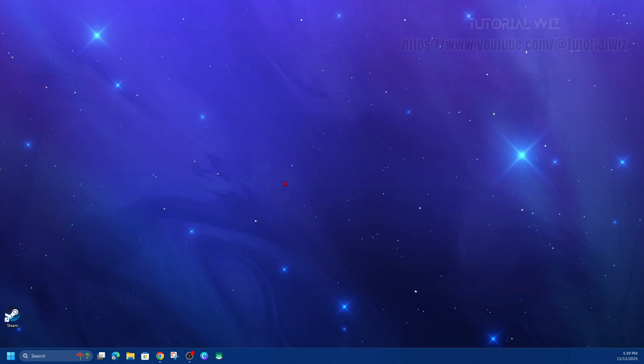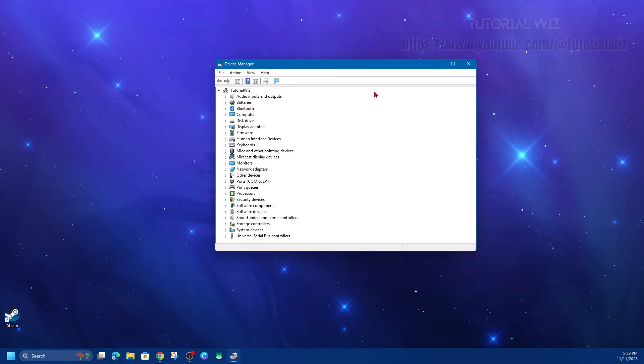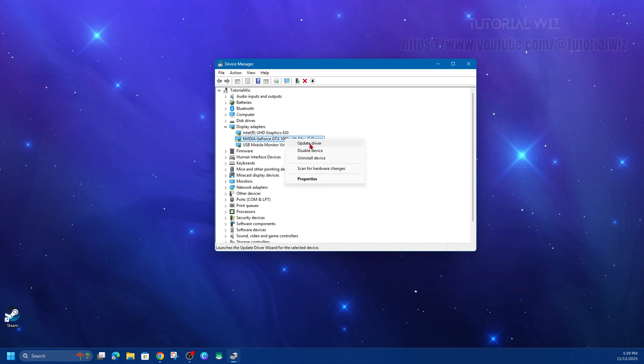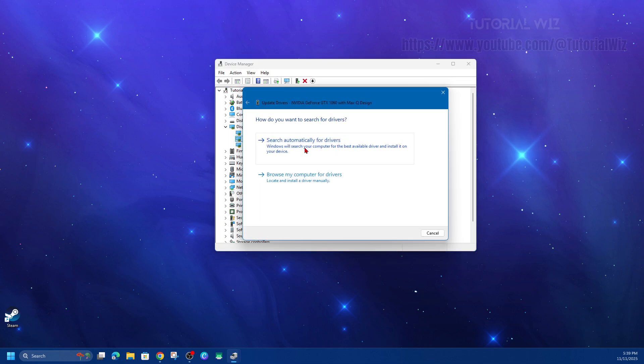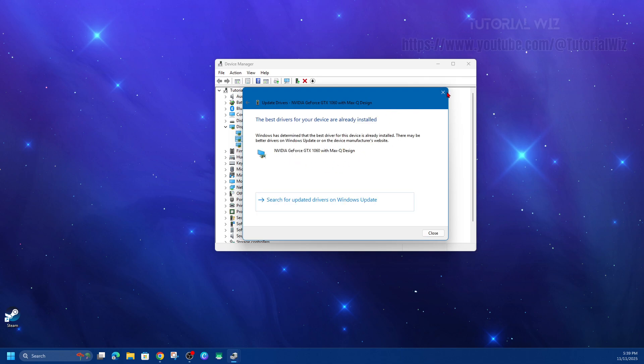We need to go ahead and update GPU drivers — this could be NVIDIA, AMD, or Intel — to the latest official releases for your GPU. The best way to do this is to go to search, type in Device Manager, and click on Device Manager. You should get a pop-up that looks like this. Then from here click on Display Adapters, click the little arrow, right-click on your display adapter, click Update, then click Search Automatically for Drivers and make sure you've got the latest updates available.